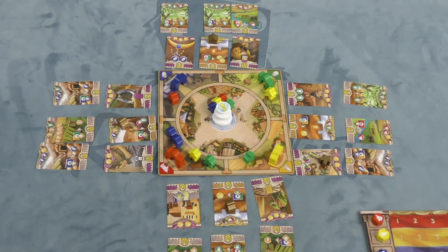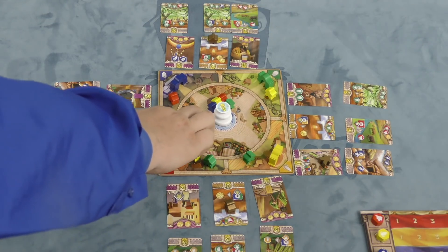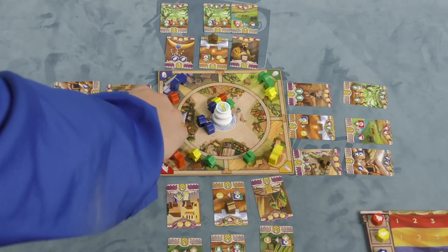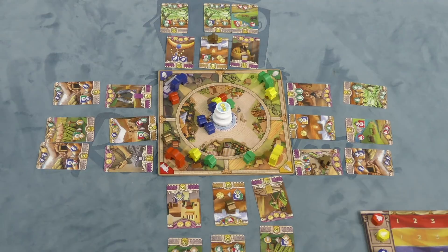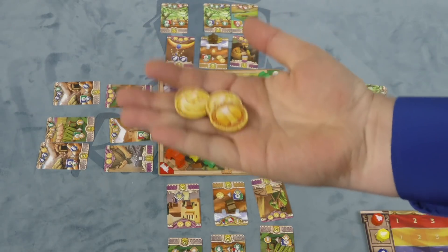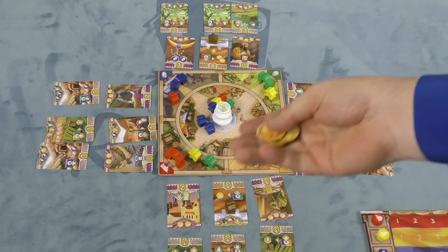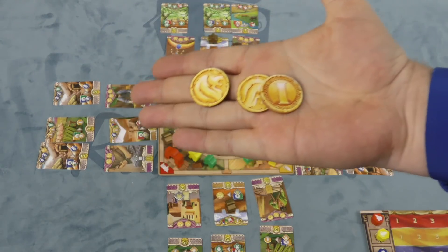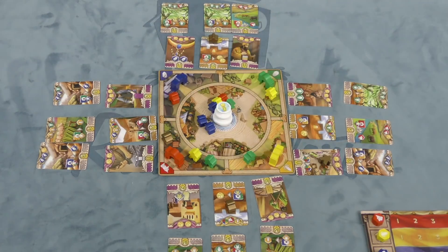At the end of a turn, if there's a pair of the same color, they move into the fountain. You can also, if there's a gold merchant there, trade in that resource for coins. Coins are wild and possibly points at the end of the game. So if there's a gold merchant and I went to the red market, I could trade in three red resources for three coins.